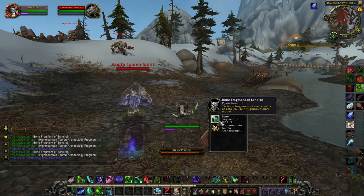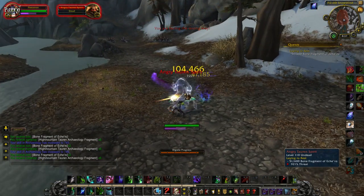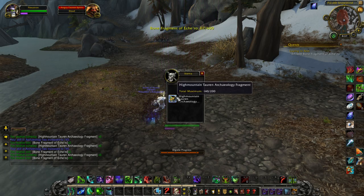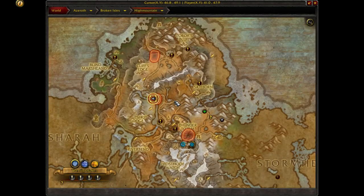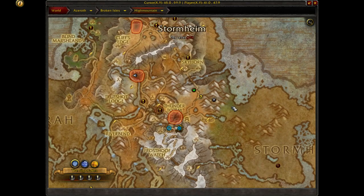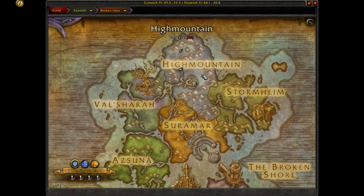Also, when you're digging, there's a chance for a Torrid Spirit to spawn, and they drop around 15 fragments, which is a nice bonus. If you take these into account, you'll generally finish the quest in around 20 dig sites depending on your luck. You'll have a selection of 3 dig sites that all respawn in High Mountain. With the way Archaeology works this expansion, your dig sites are limited to the zone that corresponds with your current quest chain, so you don't have to knock out dig sites in unnecessary zones.